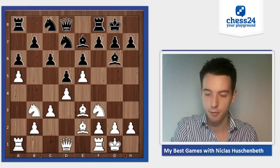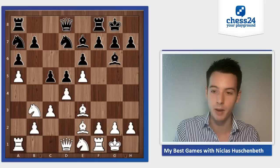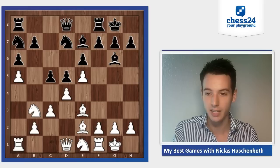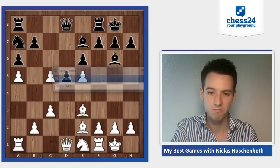So I played c3, knight a7 — still following my preparation, but my preparation was not that good. He played c5, and that's exactly the right time for that move. Because if he waits one more move, I play knight d3 and I'm definitely fine. Here I probably should have taken on c5, even though it's not really something I would like to do, but the position is probably around equal.